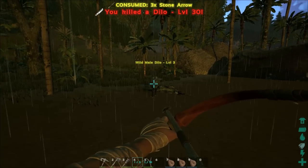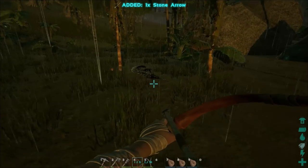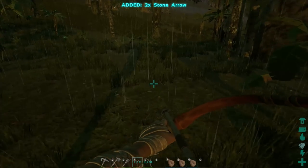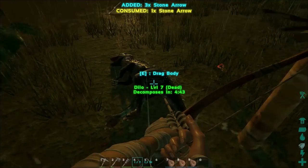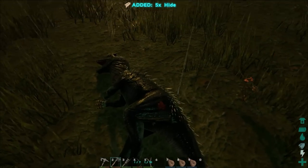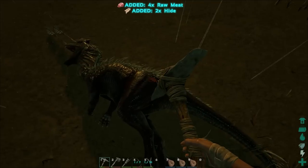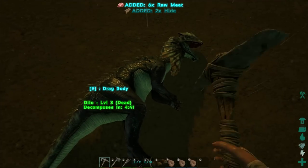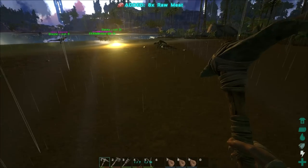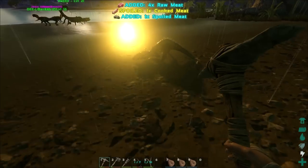Another one down - getting my hunt on here real fast, and there's another one down. Get my arrows back real fast because they're a pain in the ass to make. Chop up a couple critters over here because we are going to make hide armor pretty soon, instead of that Jekyll armor. The Jekyll armor seems to be far too friendly - it doesn't intimidate the enemies like I need it to.